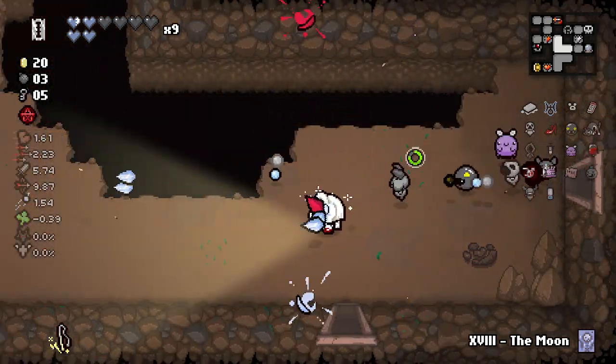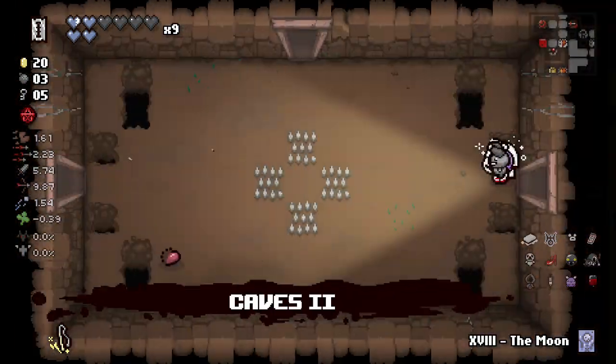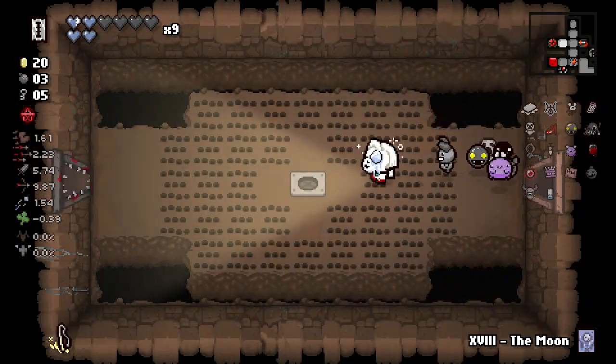We'll go to the curse room and then Moon Card, and then I think that'll be this floor — although I think the secret room is probably right below us, right on that room. That's my guess.